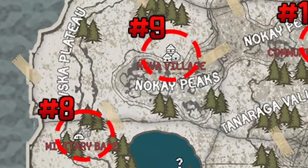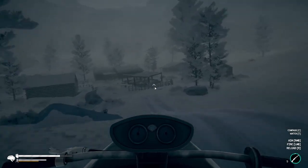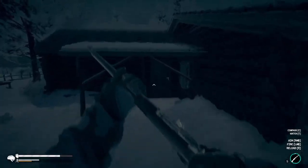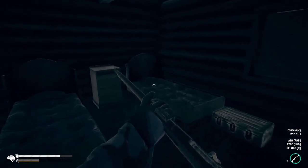The ninth map fragment is northeast at the Koya village. Your best bet is to follow the road to Koya village because the mountains will block a direct route from the military base. You'll grab the map fragment from the center largest building in Koya village.